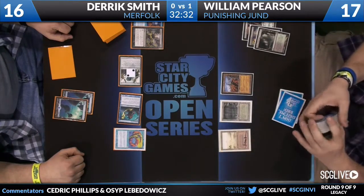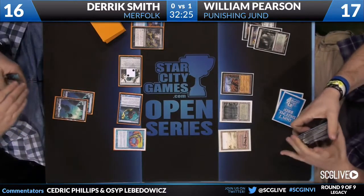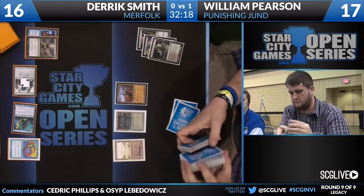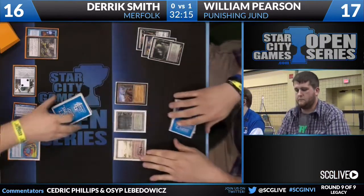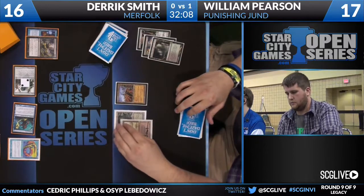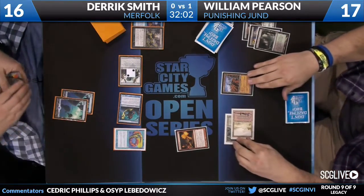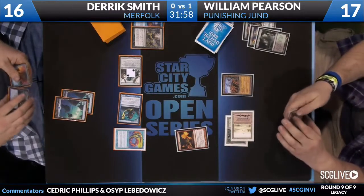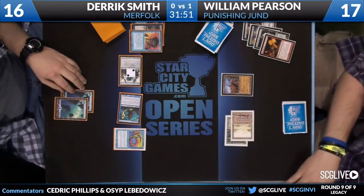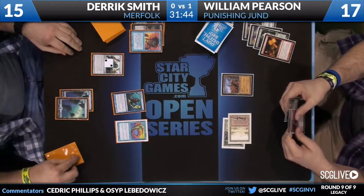William actually has the card advantage engine in Dark Confidant. Obviously it was killed by Dismember, but Standstill is a card that can bring Derek back into this game — but he only has three copies. William has four copies of Dark Confidant and even one Liliana, so he can generate more card advantage than Derek can. Now Punishing Fire takes care of that Lord of Atlantis. The Cursecatcher triggers — make me pay one more, fine. What does Derek do here? Does he pitch the Cursecatcher and Force of Will? He drew what appears to be a Submerge, so Standstill isn't coming — that's really what Derek needs because William is just going to keep drawing removal spells and eventually get the Grove of the Burnwillows and Punishing Fire back.